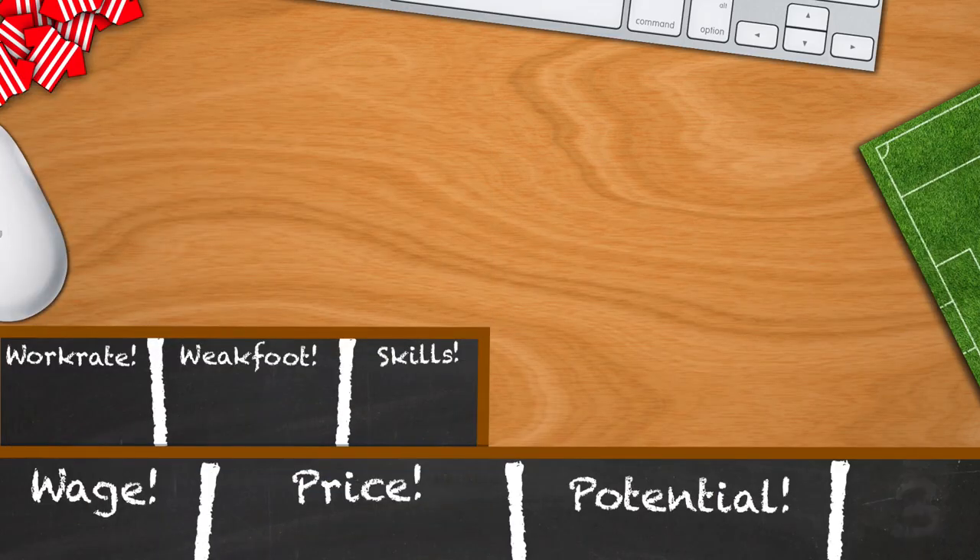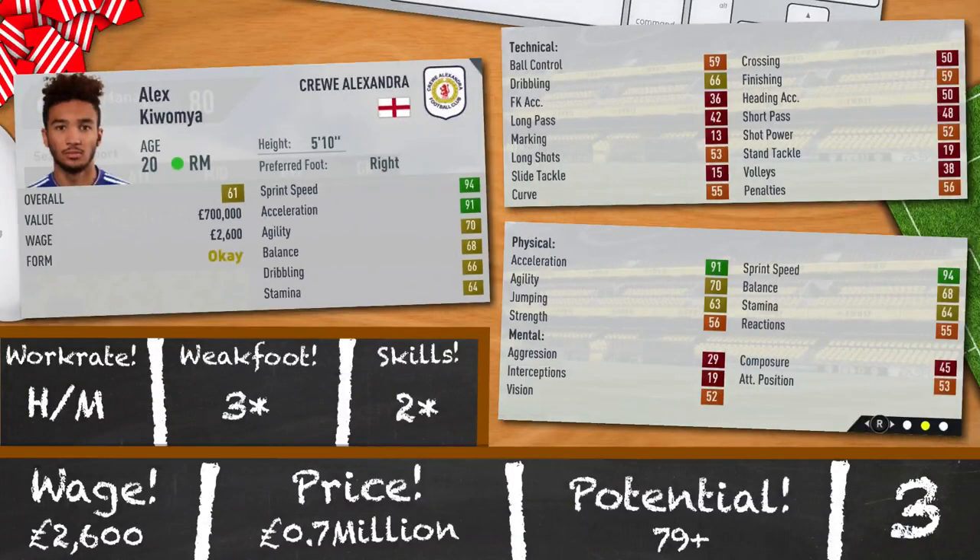Coming in third is Alex Kuwomeyer of Crewe Alexandra — another Chelsea youngster on loan but who can be bought in the first season. It's not a complaint because this guy is a decent catch. 20 years old, 5 foot 10, 61 rated and extremely pacey: 94 sprint speed, 91 acceleration. High/medium work rates, 3 star weak foot, 2 star skills and a potential of 79. A very solid pickup for just 700,000 at 2,600 a week.